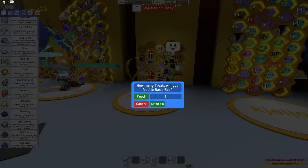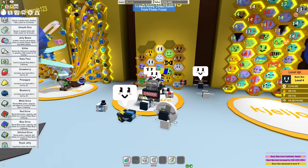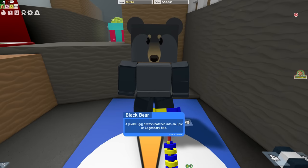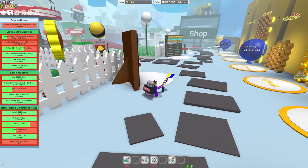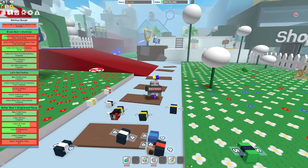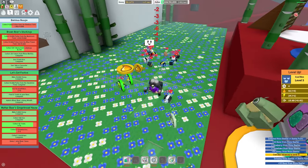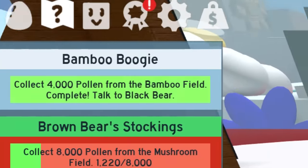I've got some treats so let's find the lower-level ones - feed them up. Yes, that's more happy! Level three - level four, that's probably max for these. I think level four is max - though there's a couple at five. Most are fours and fives so we should be good. He wanted the bamboo field! I know where it is - bamboo field is just there. Don't collect pollen there! I like this instant converter. My bees are too powerful for you!